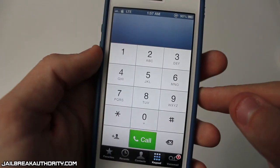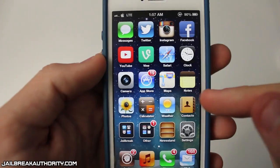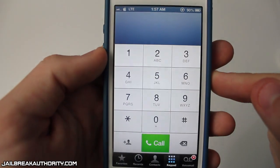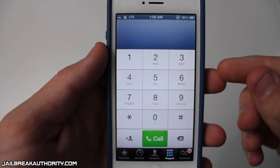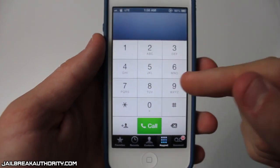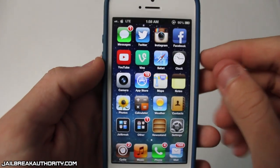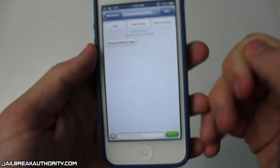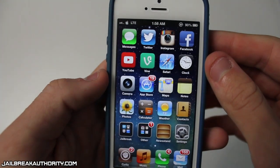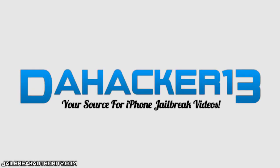We're going to test the force do not disturb feature, because I did toggle the phone application on. As you can see I have zero text messages right now. I had the phone application open and went to my computer and sent myself a text message. I exited out of the app and there we go — as you can see I got the text message I sent myself, but I never got a notification. That's because I enabled the phone application for the force do not disturb feature within DND Pro, the Cydia tweak.